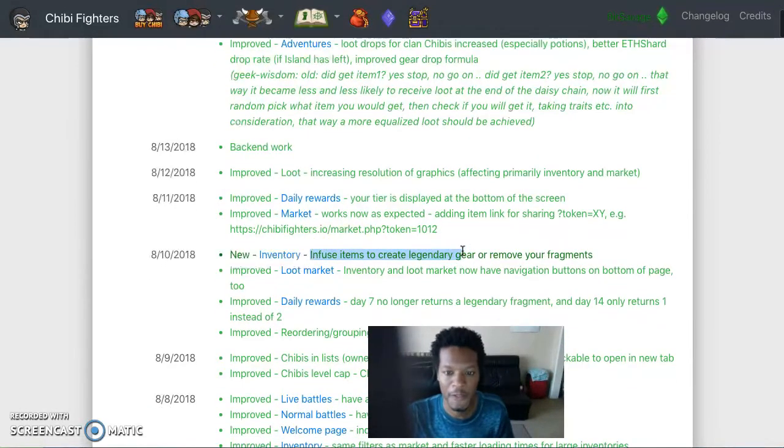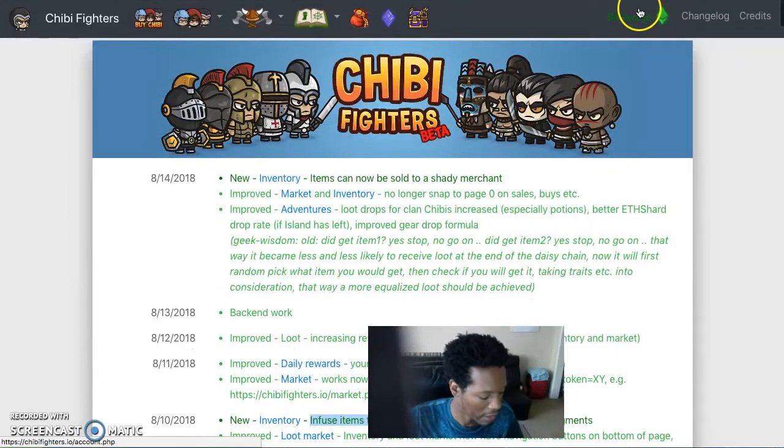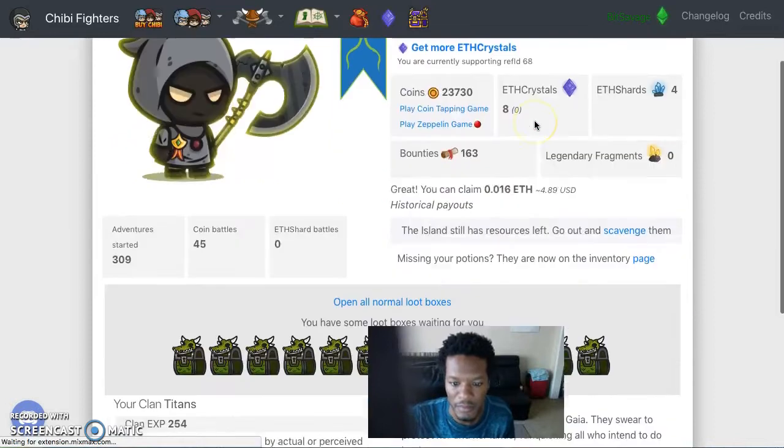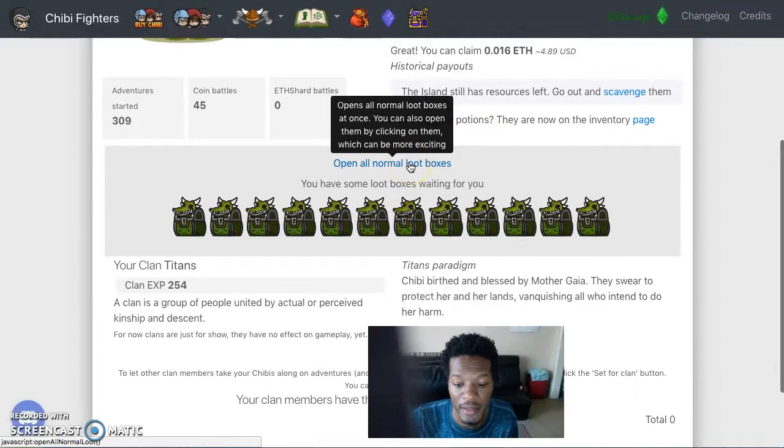You can infuse items — infuse your legendary crystals. I think I showed you that in a live battle. Let me check. I got some boxes — when you go on adventures and do the 3-1 run, you get all these little dragon boxes.